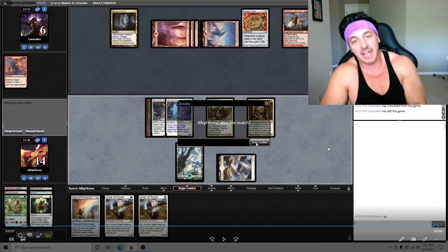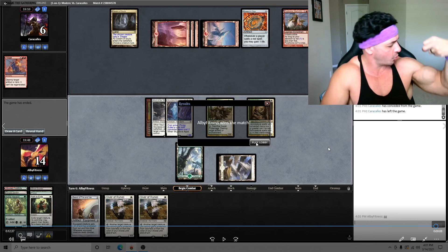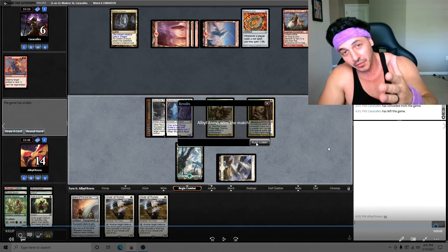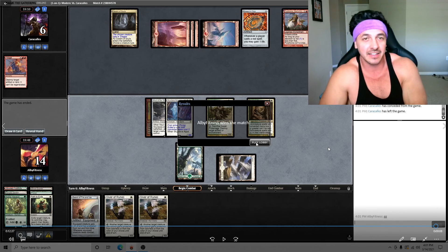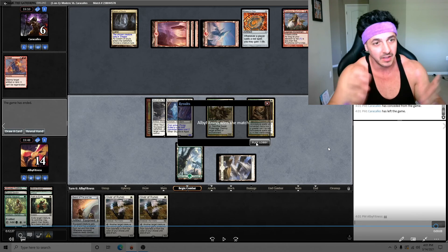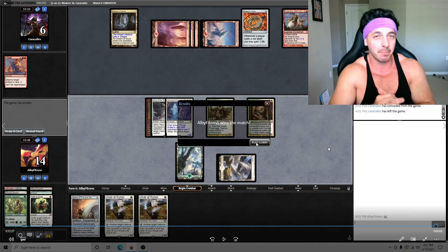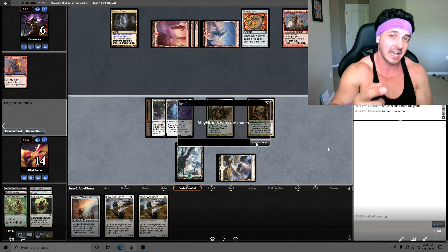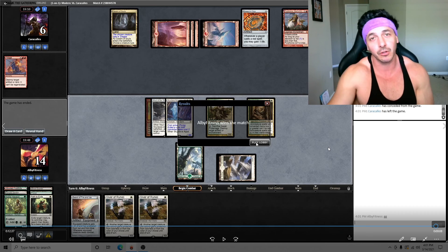Path to Exile clears the way — we're in the clear to win the game. All they have open is Cavern of Souls naming dragon, so no worry about Lightning Bolt. They could have Dismember but we still win. That's another video of green-white taxes — no Vialed, no Collected Company, no gimmicks, just straight hate. Let me know in the comments if you know what deck this is. I'm guessing mono-red prison or dragon stompy. Thanks for watching, hit like, subscribe, and peace out!